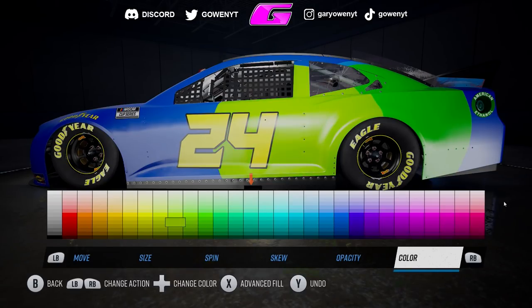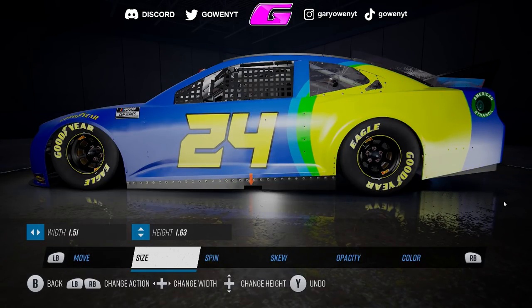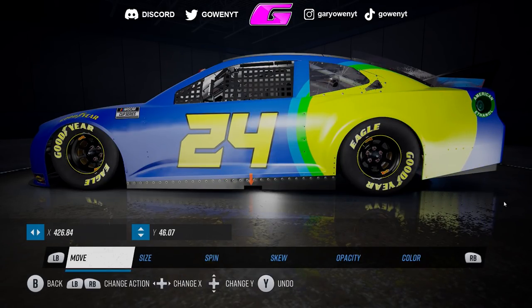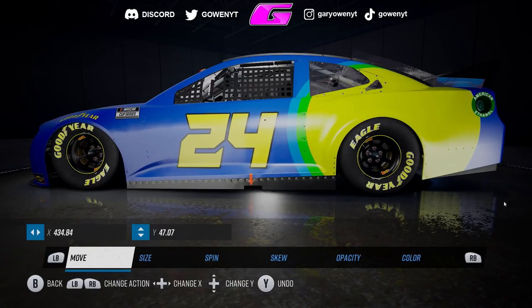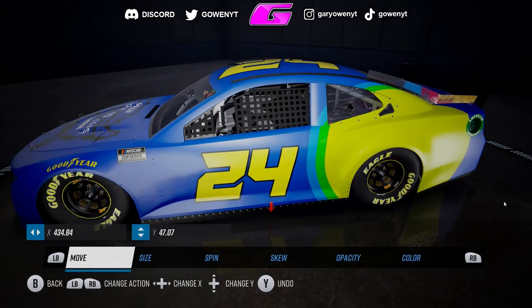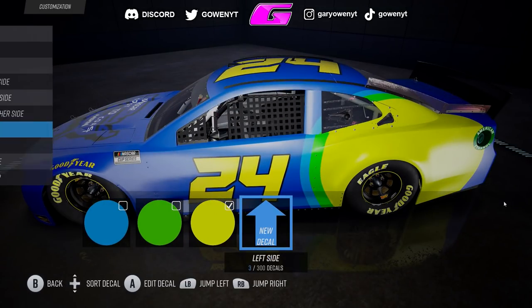I was looking into modding as well for NASCAR 21. I haven't had any luck yet. Obviously, my NASCAR Heat 5 series was completely modded — every single car in the Cup series was modded. Unfortunately, I don't know if that's going to be the case for NASCAR 21 Ignition since it's on a completely different engine — Unreal Engine instead of Unity Engine. NASCAR Heat 5 was pretty complicated to mod, but once you figured it out, it got pretty easy. I'm really hoping for the best for NASCAR 21 Ignition because the career mode is pretty bare bones right now.